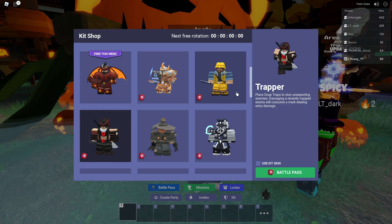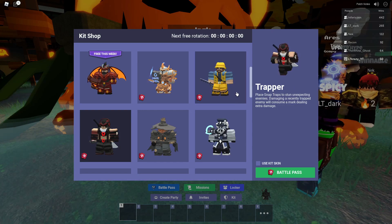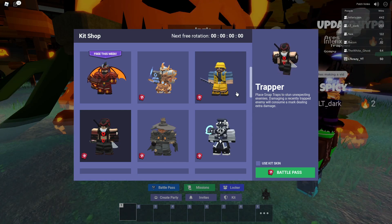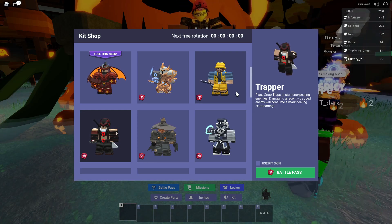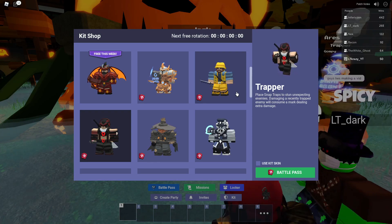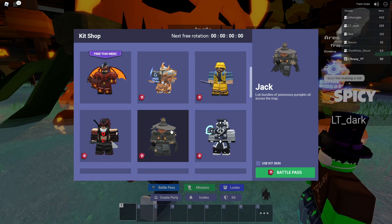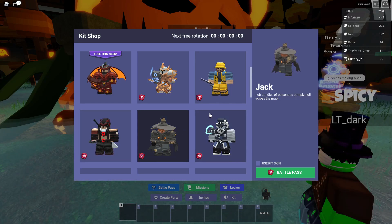Then we got Trapper — place snap trailers to stun unexpected enemies, damaging a recently trapped enemy will consume a mark, dealing extra damage. This guy kind of reminds me of the Dead by Daylight trapper; he'll probably be more of a defensive kit. After that, we got Jack — lob bundles of poisonous pumpkin oil across the map. This one will be pretty good as well.